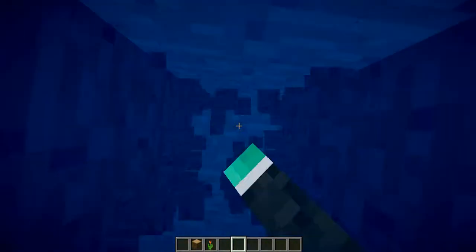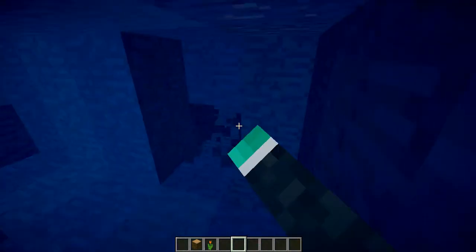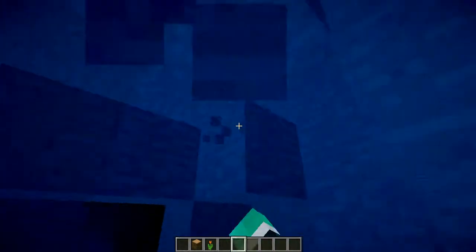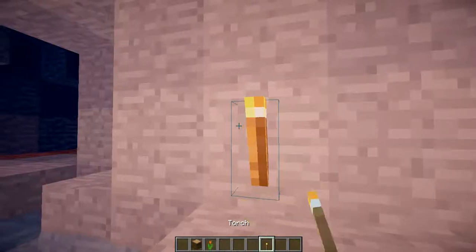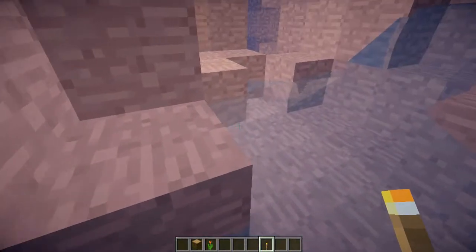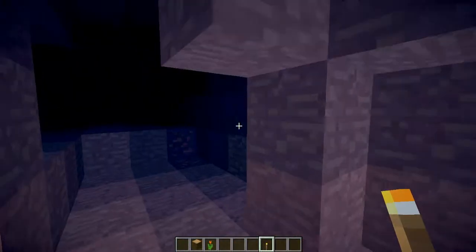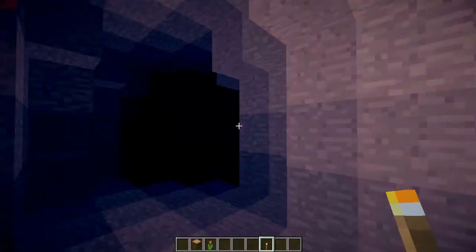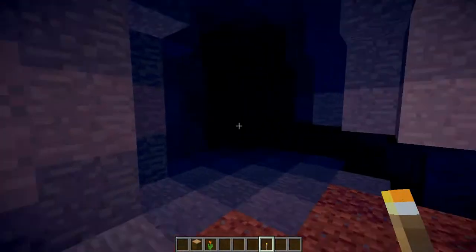Let's find our way — let's find a cave. Here we go, here's a cave. Let's find another part of the cave. Let's place a torch to add some effect. Wow, I didn't even see this water flowing. Wow, look at that. Looks so nice. Look at this — this is just so good.